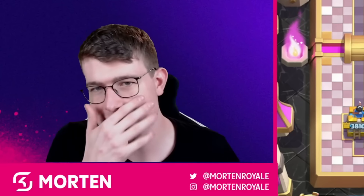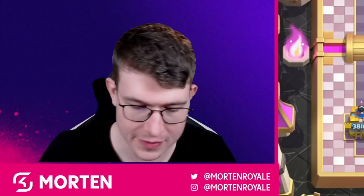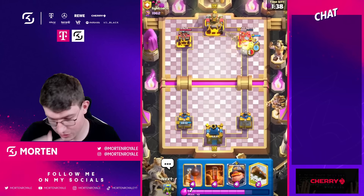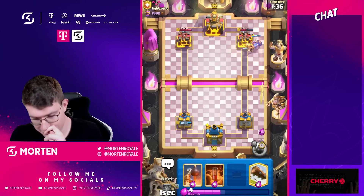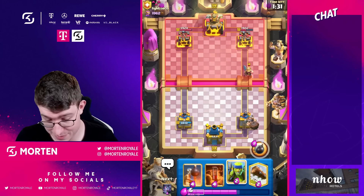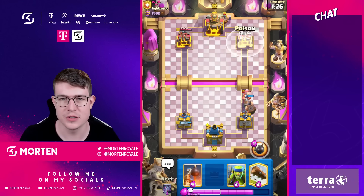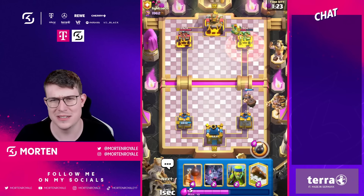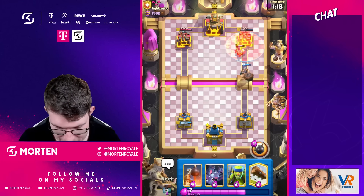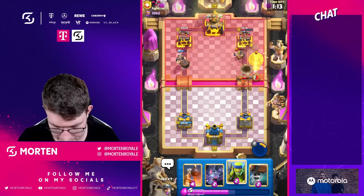We got him - we out-cycled him. He cycled all his answers and didn't have anything: no zap, executioner was too expensive, no valkyrie, no tornado. A really good situation. I can just go miner - the only response is an executioner or his own defensive miner, which I'd never love to see. He still played it but didn't even catch the miner. Going for mighty miner free card cycle. Taking the poison because poison plus log plus mighty miner ability almost kills it - might even kill it.